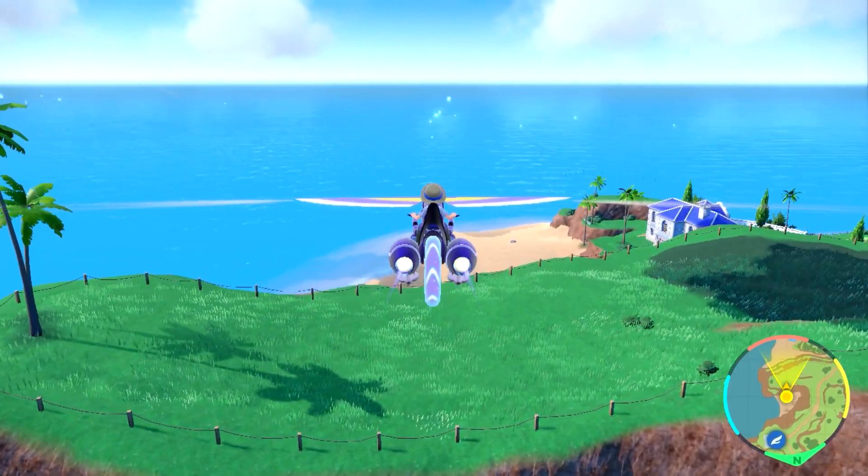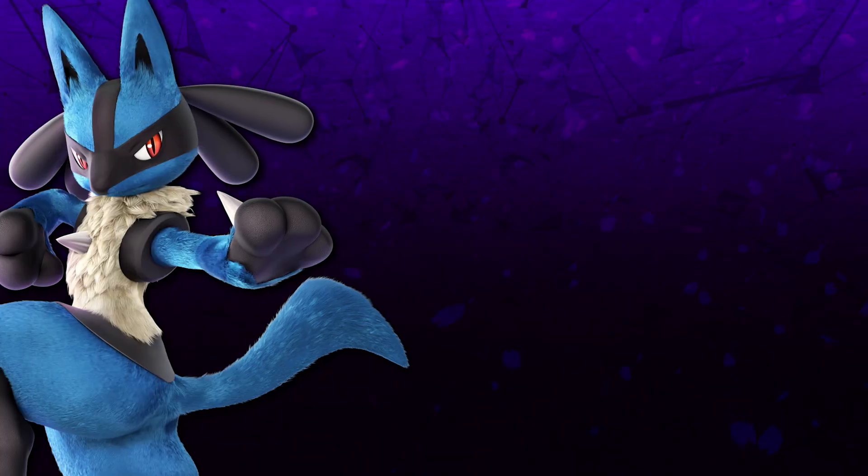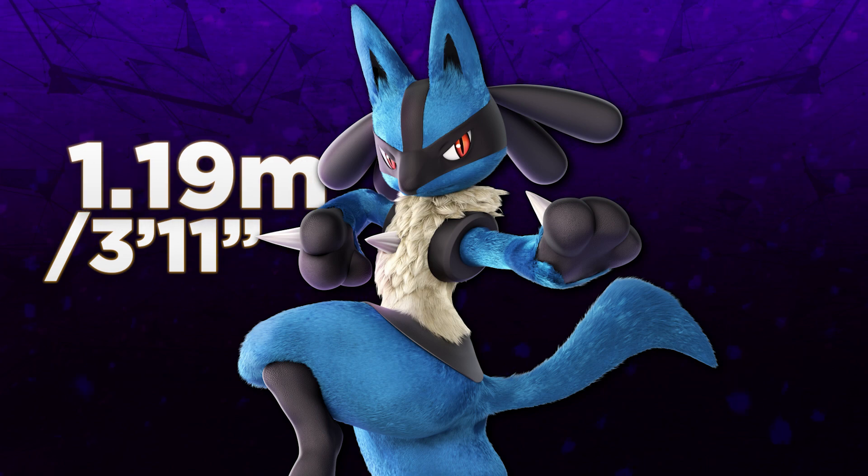Since you can luckily find Pokemon's exact height in their Pokedex entry, we don't need to measure Lucario manually, so his height is 3'11", or 1.19 meters.